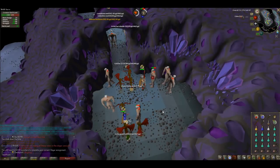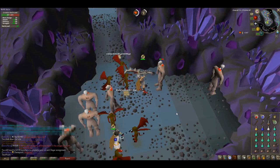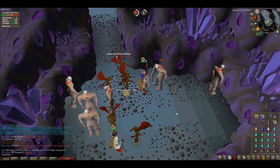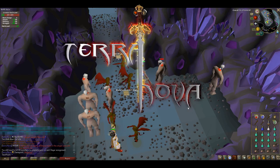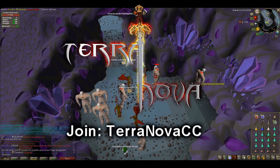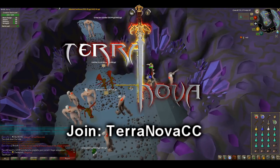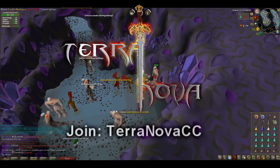Hello internet world, Slain Misfit back with yet another Slayer related video. Before we dive in, allow me to give a plug to the clan that I'm a part of — Terra Nova — the clan that has no requirements, an active discord, 150 plus active members, and is always looking for new people. So if you need a clan that's awesome, join Terra Nova.